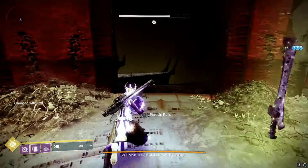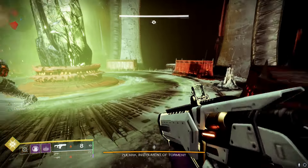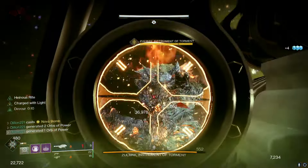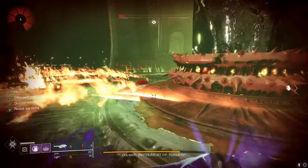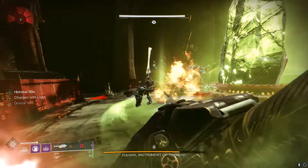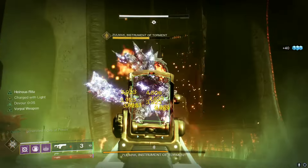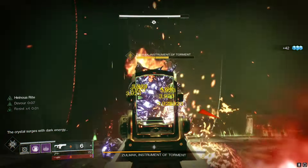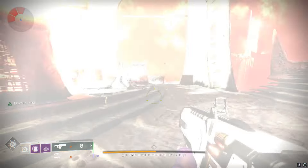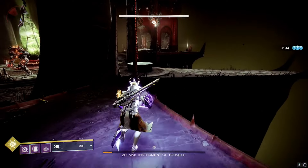Got the last void charge — hop over, plant it, and get ready for damage phase. Proc Devour and super, then just start damaging. Keep jumping and dodging because the boss does several different grenade attacks. He's very strong — I almost died from one of his attacks. Cursed thrall will also spawn around you. The white mechanic means you need to get outside the center circle before the explosion goes off, because it will kill you — and you have to damage him inside that circle.